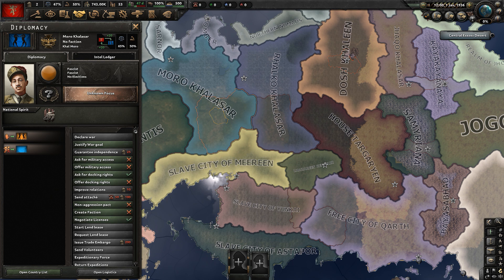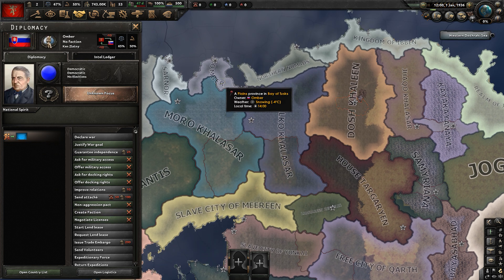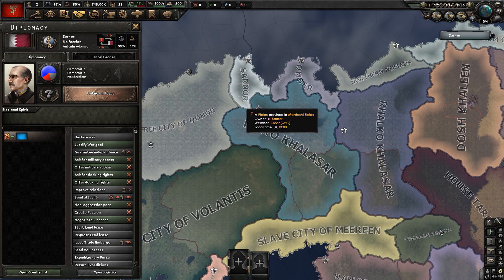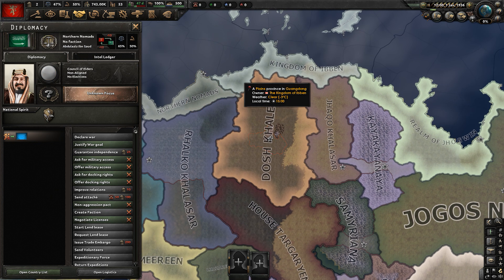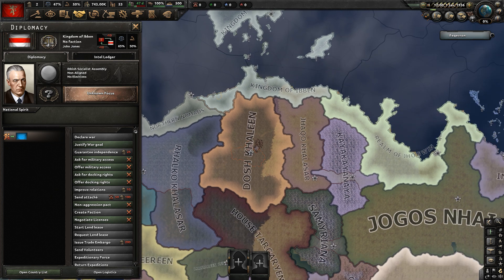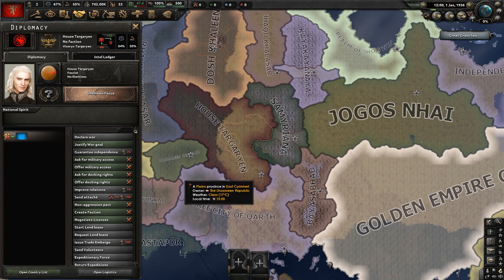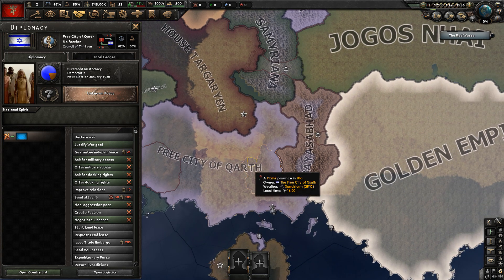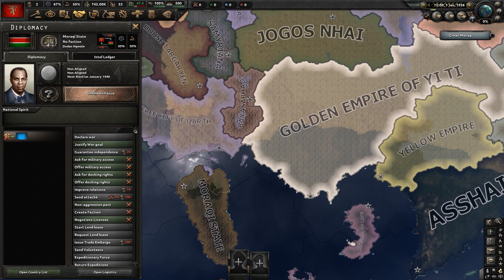Going north, we have Dothraki territories like Moro Khallisar and Rokhal Khallisar. There's Umber using a Slovak flag, Sarnor using the Qatari flag, the Northern Nomads using a Saudi Arabian flag — essentially Game of Thrones' Saudi Arabia in terms of their leader and flag. We have the Kingdom of Ivin with a Belarusian flag, Dosh Khaleen, House Targaryen, the Lazarine Republic with the Lebanese flag, Free City of Khoibar with the Israeli flag, and the Meraki State.